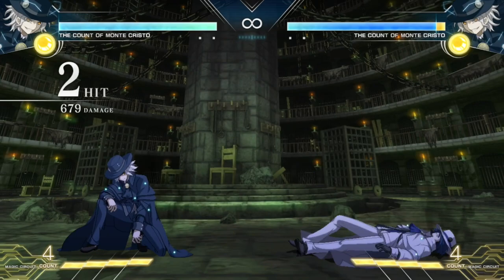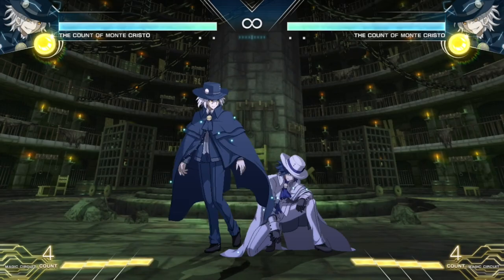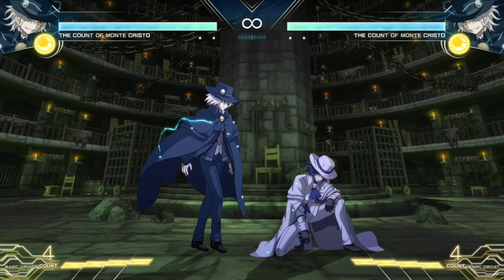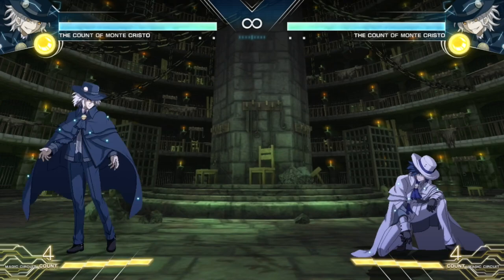Edmund's 2C is going to be this fairly long double-hitting sweep move. It has some pretty long startup, so you want to make sure you're spacing this tool out in neutral. His 4C is going to be this double-hitting swipe that actually moves them backwards but vortexes the opponent in. The first hit of this can special cancel into his air specials, and the second hit is a special cancel into his ground specials. This is going to come up in many important things we'll talk about later.